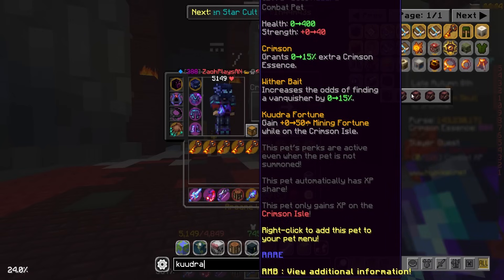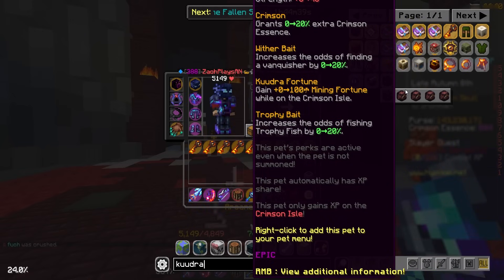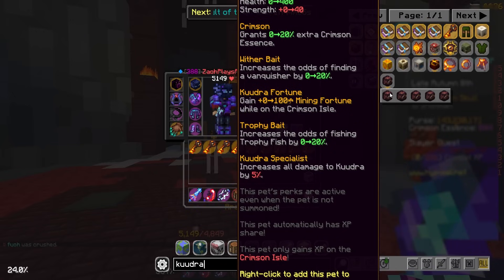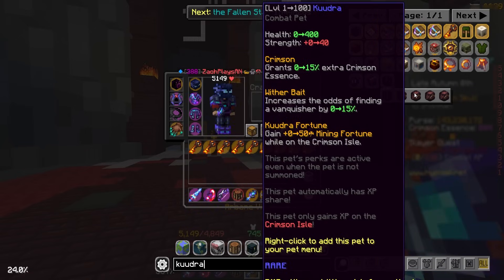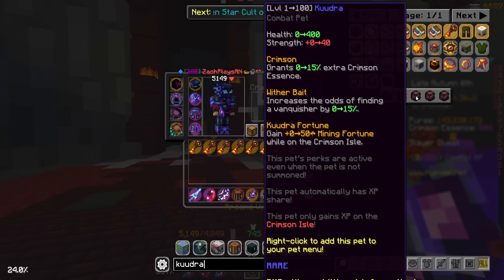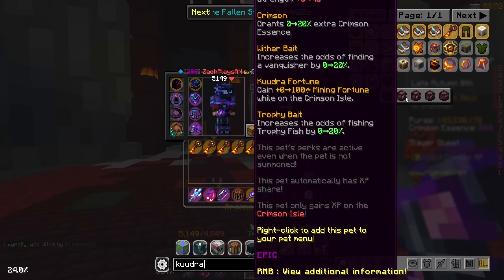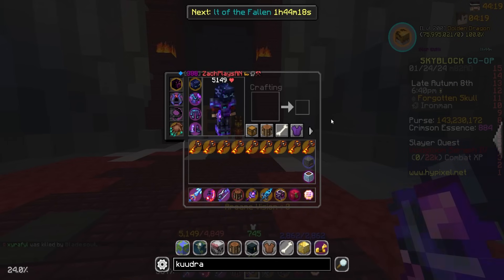Oh, here it is. The perk that you get at epic is increase the odds of fishing trophy fish by 20% at level 100. And then for legendary, increases all damage to Kudra by 5%, which is amazing. My next tier literally buffs all my stats and all the other tiers. It's such a good pet. I need to get this thing to legendary sooner rather than later.